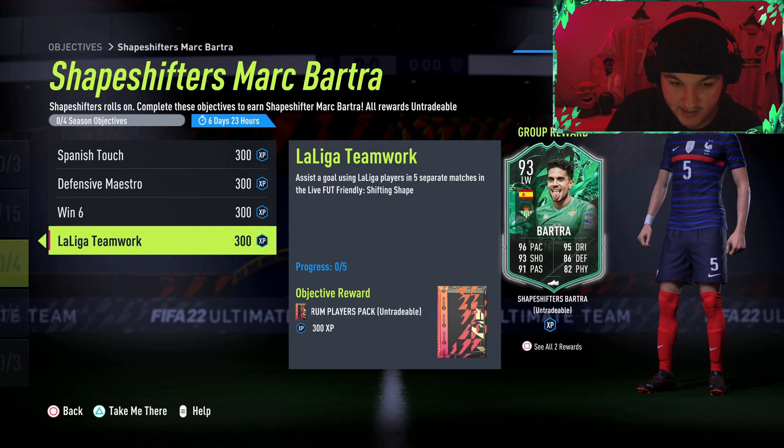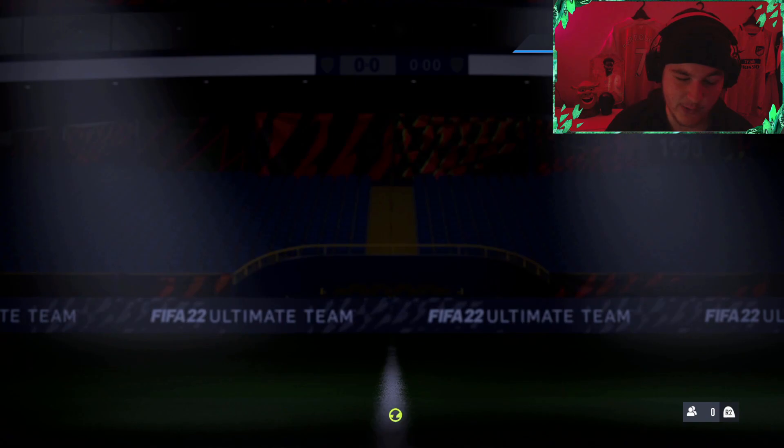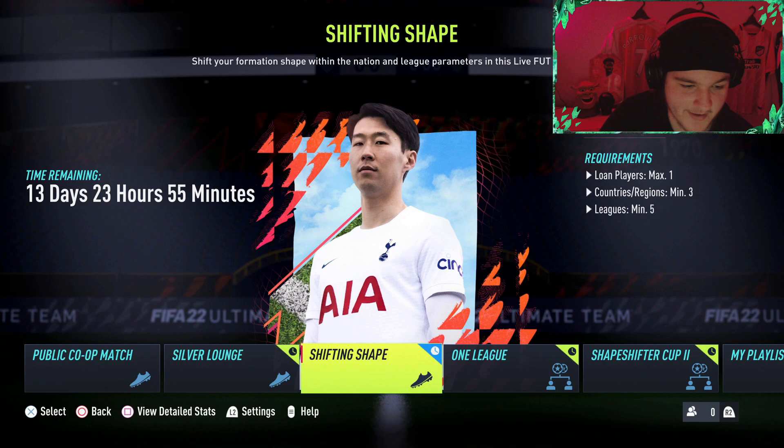Win 6 matches in a Live FUT Friendly Shifting Shape, and assist a goal using a La Liga player in 5 separate matches in the Live FUT Friendly Shifting Shape. You've got 14 days left on it - this objective expires in about a week's time. The rules are a classic match, so it'll just be like any other game mode: at most one lone player, at least 3 nations and at least 5 leagues.